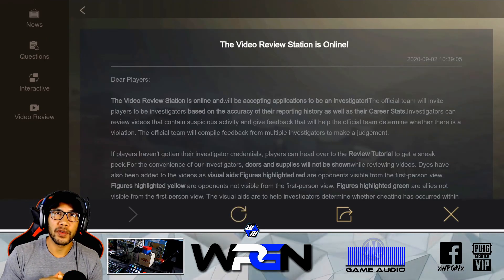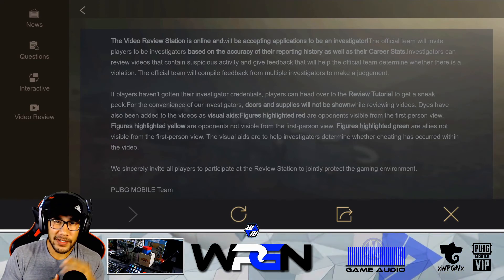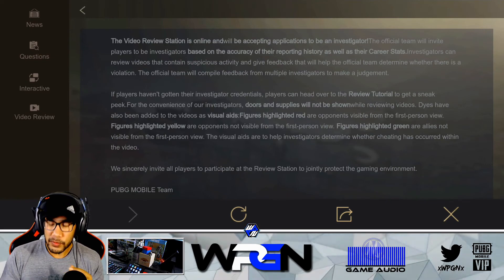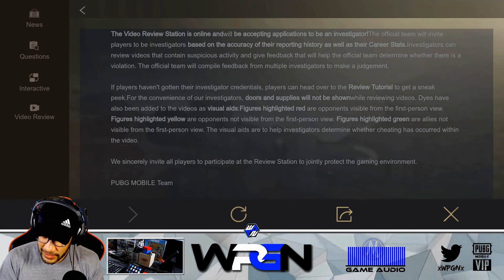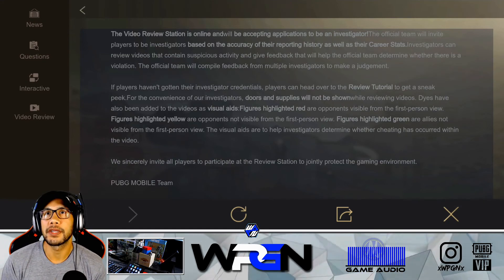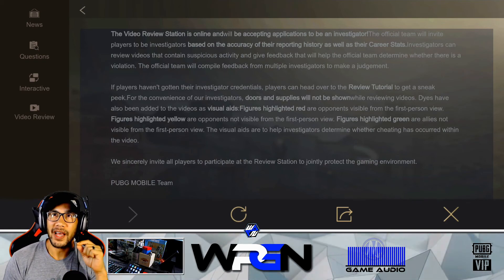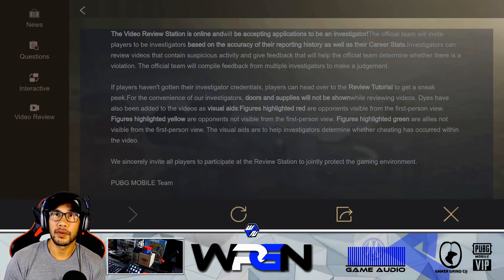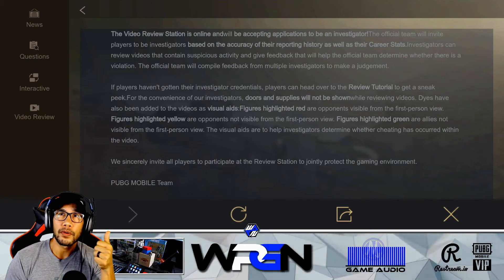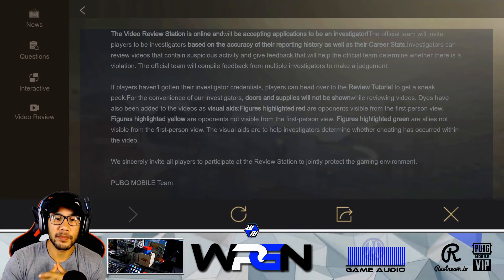Right at the top you can see the video review station is online. Basically, they're going to be accepting applications for investigators - you and me are investigators. They're going to allow us to watch videos with highlighted players. Figures highlighted in green are allies not visible from first person view. Figures highlighted in yellow are opponents not visible from first person view. Figures highlighted in red are opponents visible from first person view. These visual aids help you determine whether someone was tracking or hacking.